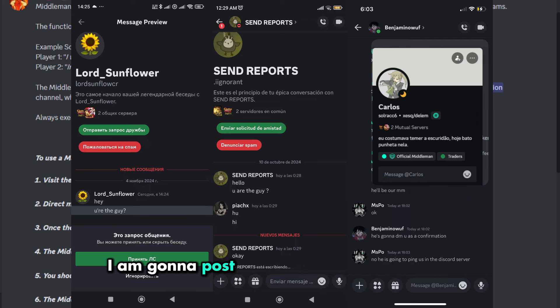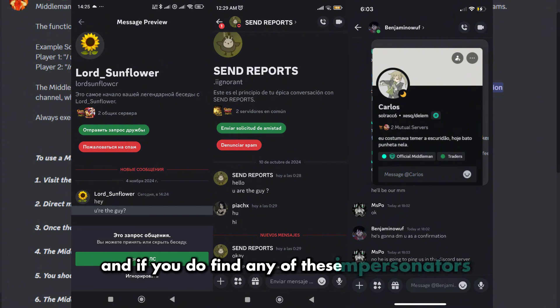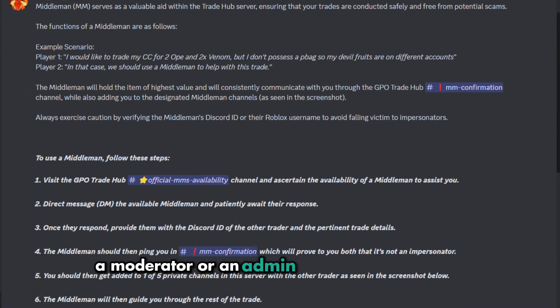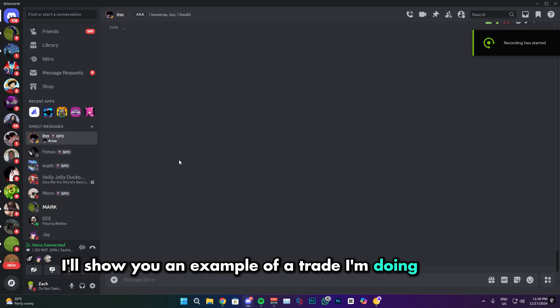I'm going to post examples of impersonators and tell you what they're doing wrong and how to avoid them. If you do find any of these impersonators, please take a screenshot of the chat and send it to a moderator — they will ban them straight away. A moderator, admin, or even a middleman can forward it to a higher rank to take action. Without further ado, I'll show you an example of a trade I'm doing right now.